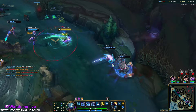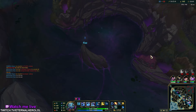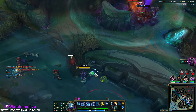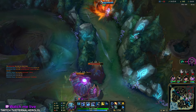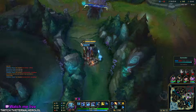Let's do some objectives. What can we do? Push mid. Can we actually do Baron already? We can of course go up close through walls.